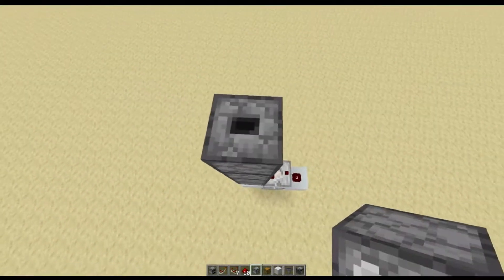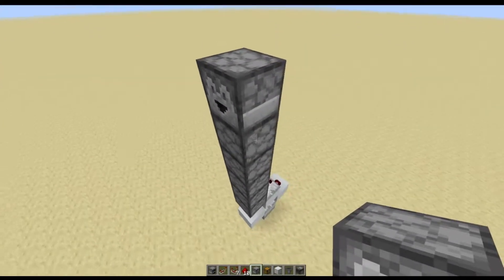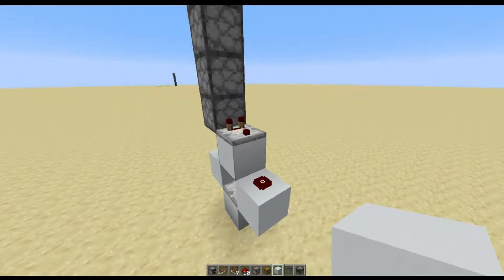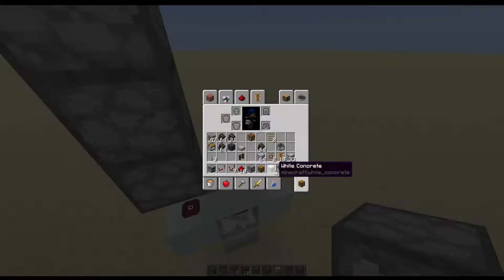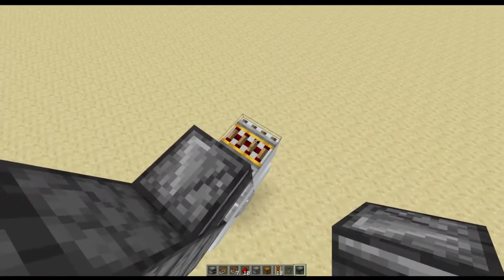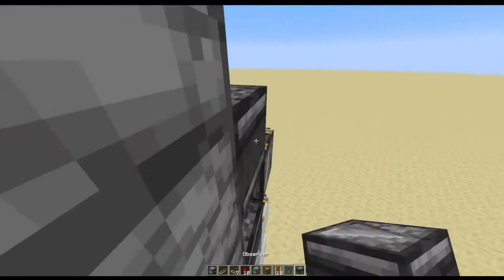You're going to take six droppers and come up five, and then on the sixth one you'll be facing opposite of your comparator. Then we're going to take another block above that redstone dust right there and put a powered rail on that, then an observer, another observer, and a powered rail.